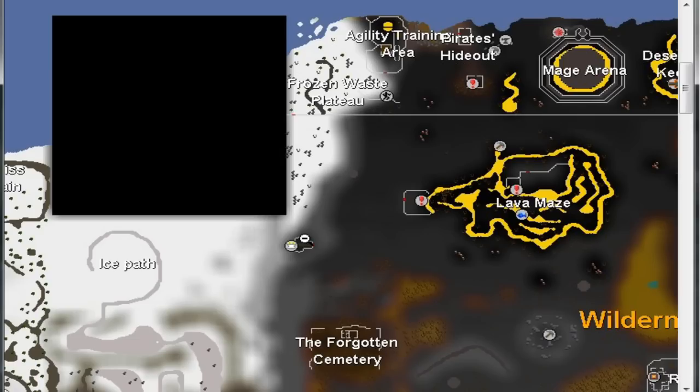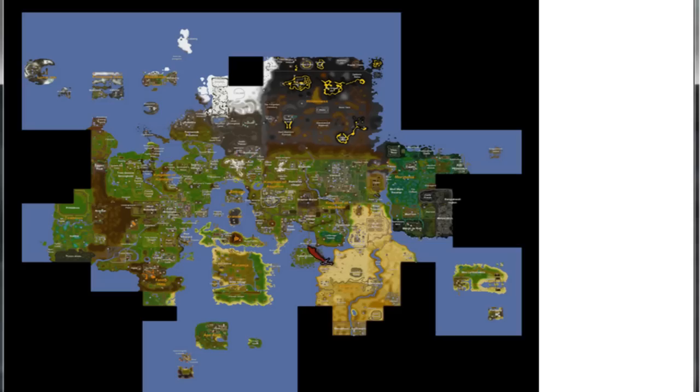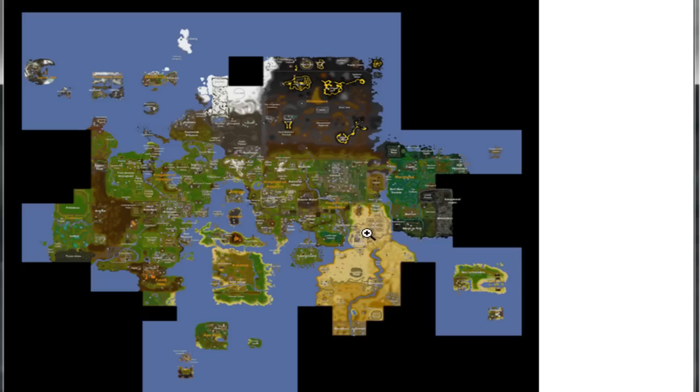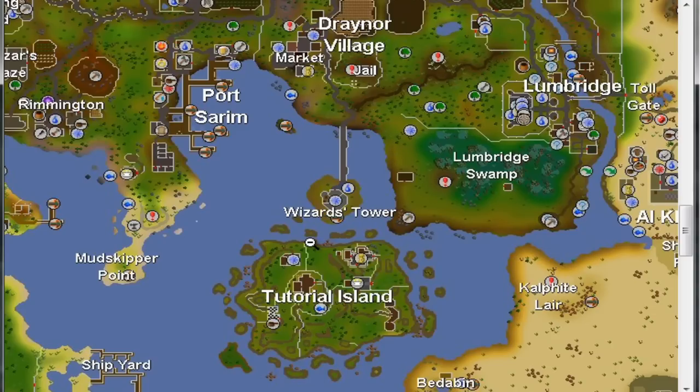And he will mention a ghost in Entrana. So after you've gotten the boots, go to Entrana. Go to the church of Entrana, let the ghost tell her story, and you will receive the ghostly bottoms. Then she will tell you about a ghost on the main floor of the wizard's tower. Head to the wizard's tower, let him tell his story, and you will receive the ghostly hood.